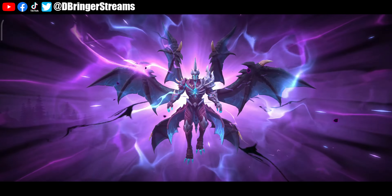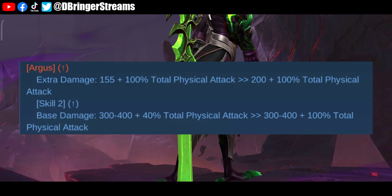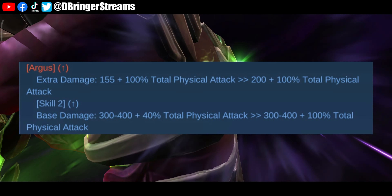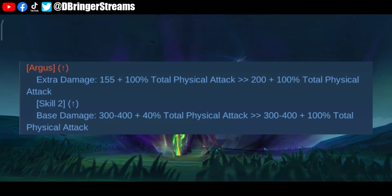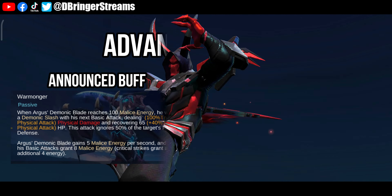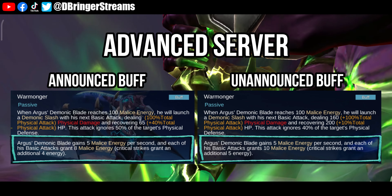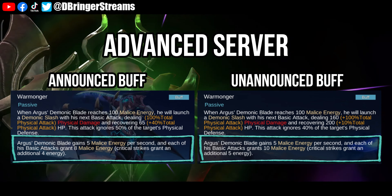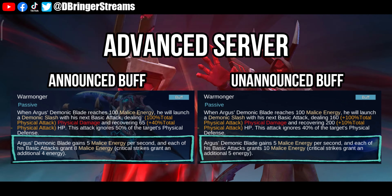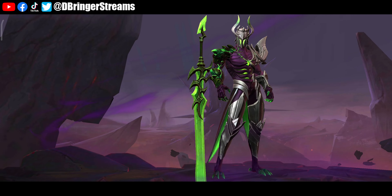On the most recent advanced server patch, they buffed Argus' passive skill Warmonger — its base damage was improved from 155 to 200 — while Demonic Blade, his second skill, received a buff on its scaling damage from 40 to 100 percent. As for the unannounced buff that Argus received, it was for his malice energy regeneration — they slightly increased it by one point. It might not seem much, but it goes a long way, especially since Argus can gain malice energy not just from one enemy but from multiple enemies as well.